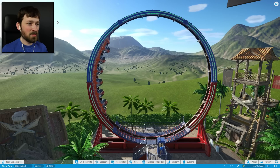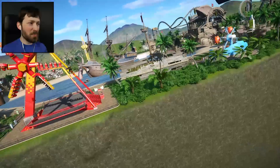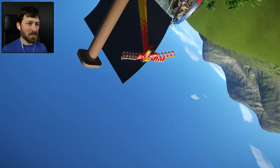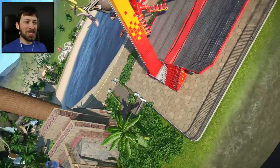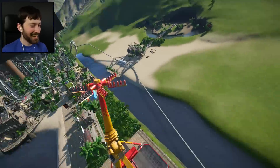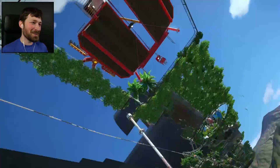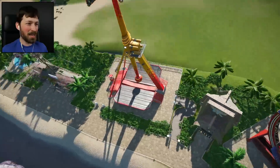I think I found a bug. I meant to get on that ride, and I told it to get in a seat, and I'm not in a seat. I'm not even kind of in a seat. I'm going through the ground. What is happening? I broke the game. How do I always do this? Best ride ever — it literally launches you into space.